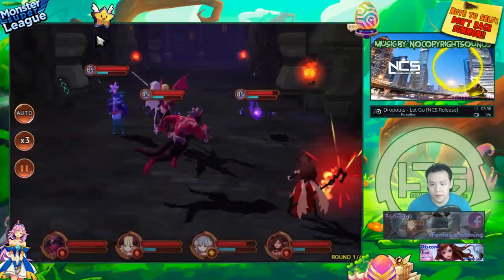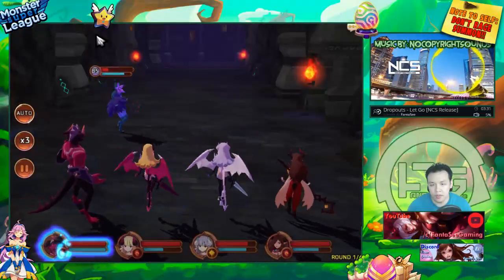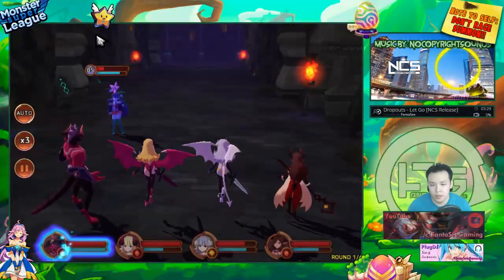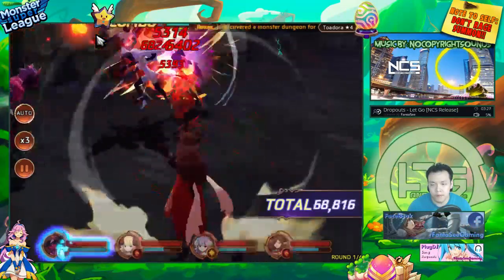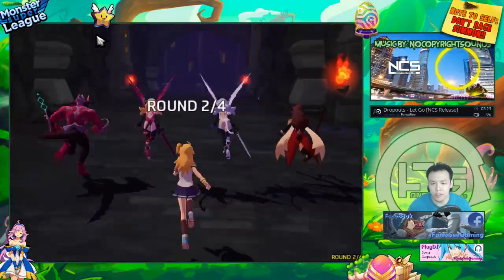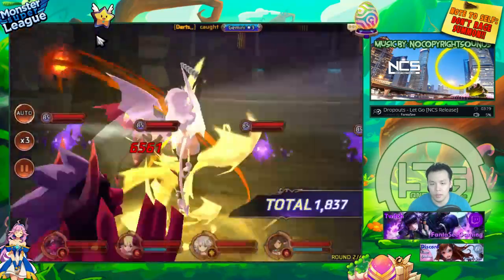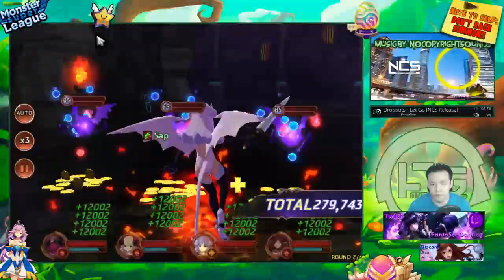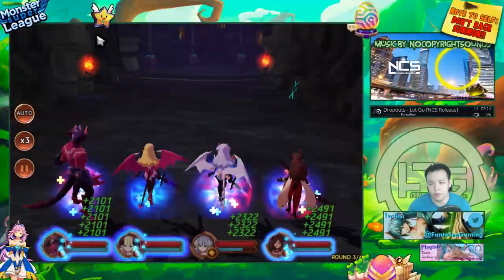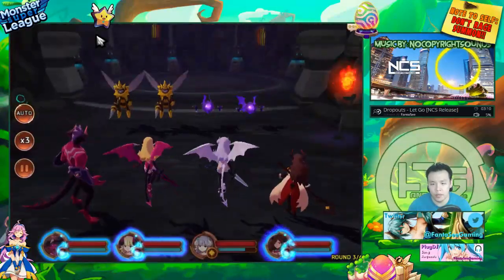I think I definitely need another unit on siphon to make this fast enough, because he doesn't have enough damage to one-shot the whole wave by himself. If it were a light nuker it could probably do it, or if I had another unit with a full bar — but then I'd need two sets of siphon gems to achieve that.